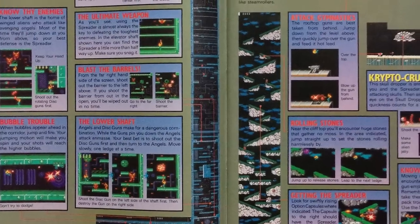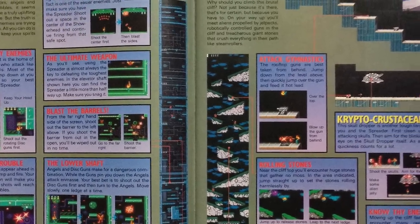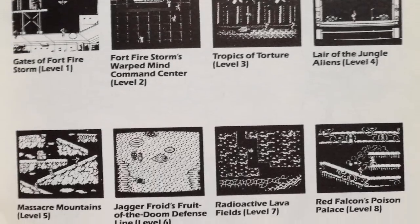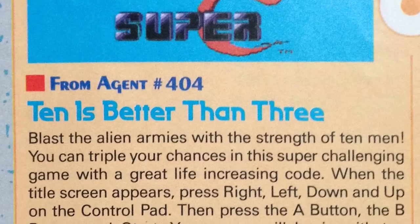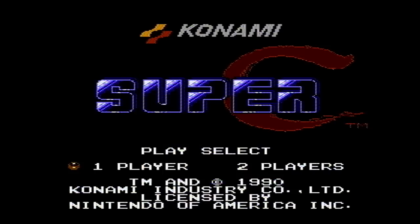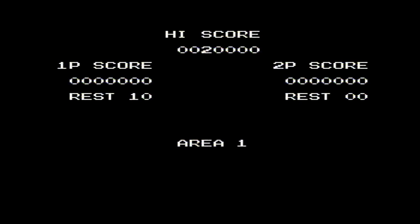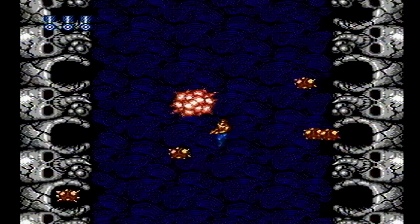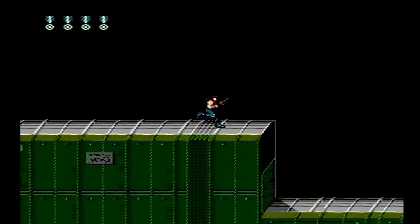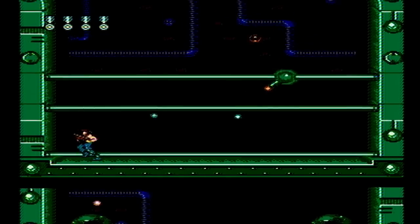The levels take you from the gates of Fort Firestorm, into the enemy command center, through the jungle, into the mountains, and finally to Red Falcon's base. Instead of the classic Konami code used in the previous game, a different cheat code is available, this time starting you with 10 lives. This game feels more challenging than the original, but still offers responsive controls and a fun gameplay experience. Super C is a solid follow-up on the NES.